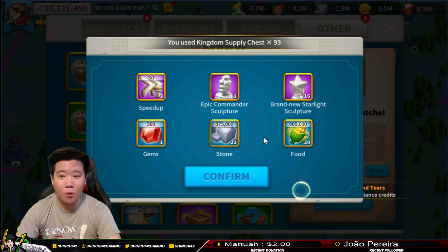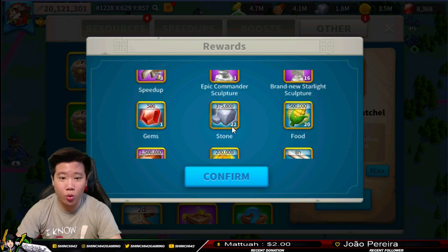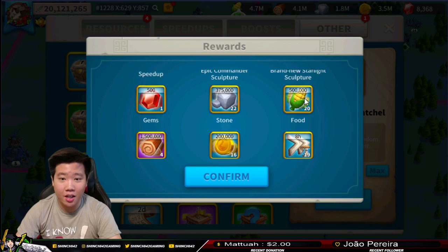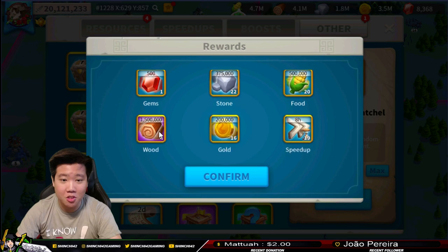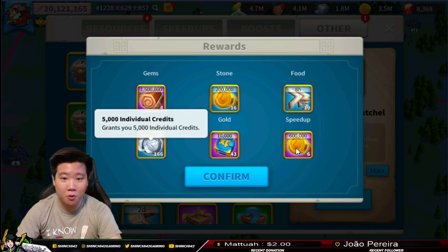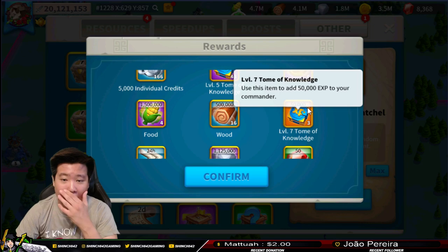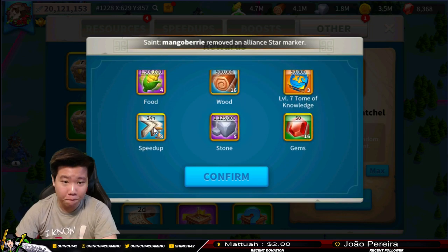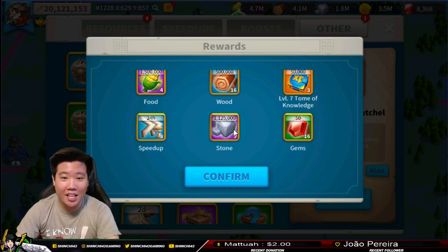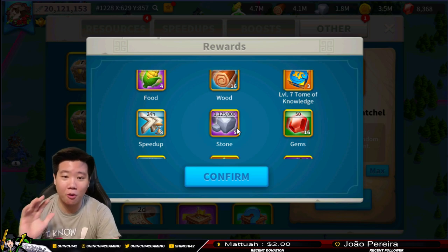We got an achievement from opening these. We got three three-day speed ups - that's massive! We also got 500 gems, 22 of these 375K stones, 500K food, 20 of the 1.5 million stones, some gold at 1,980, individual credits, more gold and books, more food, wood, and more resources. We got three 50K level-seven items, and so many 24-hour speed ups - eight of them. This is so worth it. I love this event and I love the rewards. Totally worth it for all my action points.